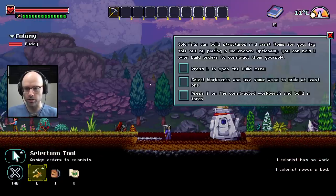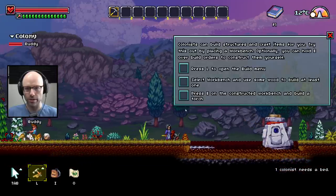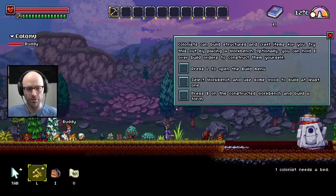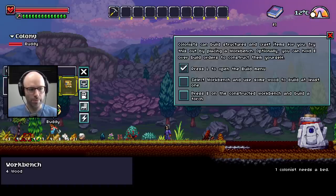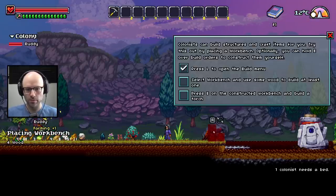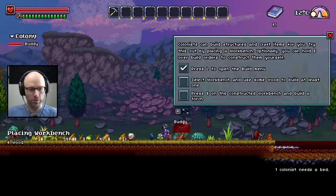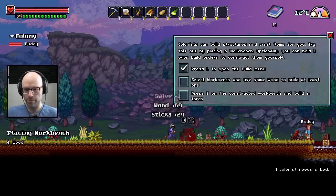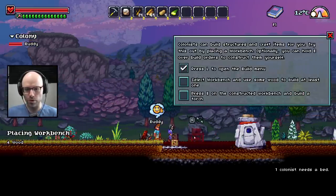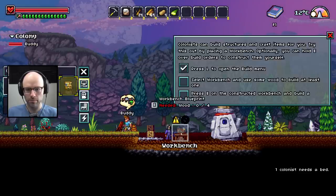Colonists can build structures and craft items for you. Try this by placing a workbench. Optionally, you can hold E over Build Orders to construct them yourself. Press L to open the Build menu. Build a workbench for four wood. But we need the resources first — let me walk over those and I'll place my workbench right here.